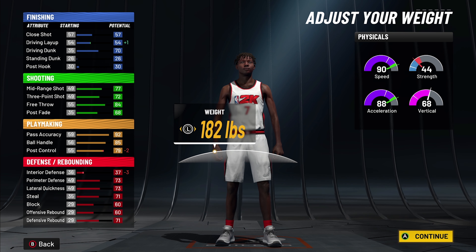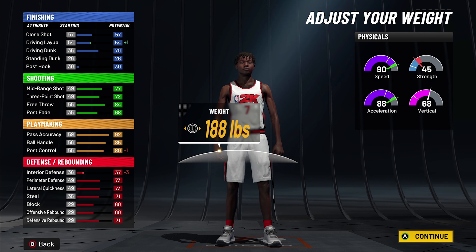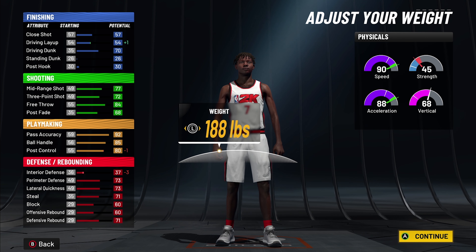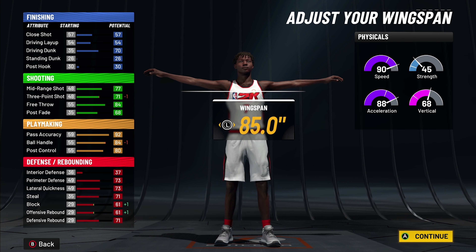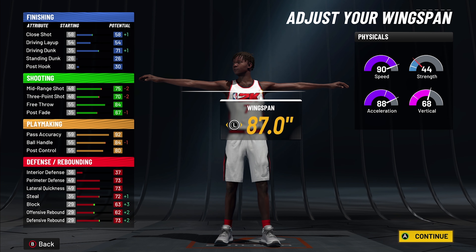We're going with the fastest weight we can so we can push the speed up a bit more. We're going 188 pounds — that gives you a 90 speed, 90 acceleration, 45 strength, and a 68 vertical.